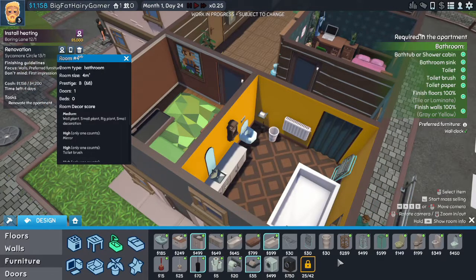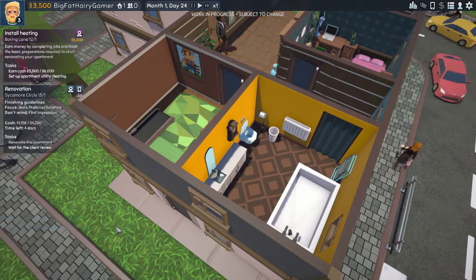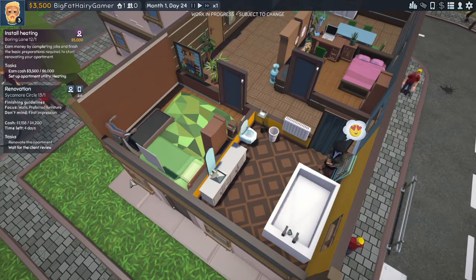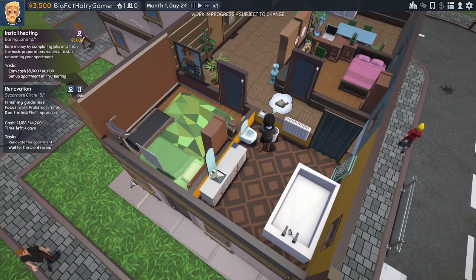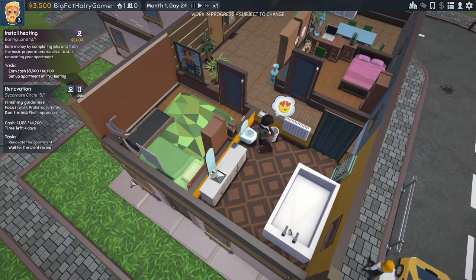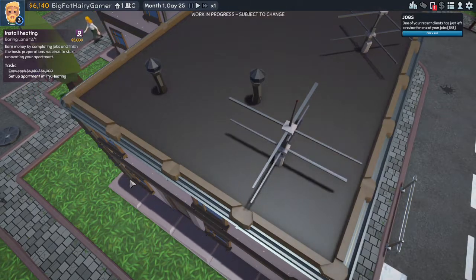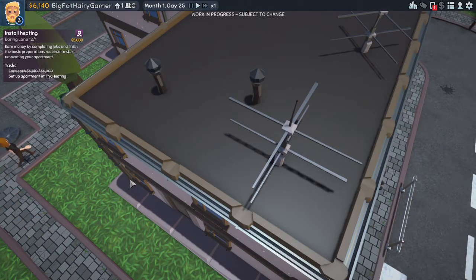Okay, let's finish up and see what they think. Deliver job. She loves the drying rack. She loves the loo. She loves the loo roll. She loves the paint job. That's very nice. I'm looking forward to this review.